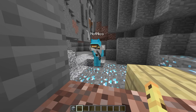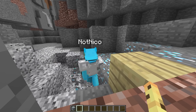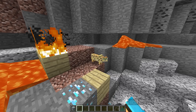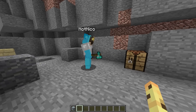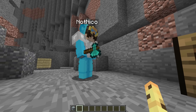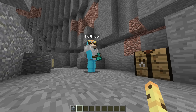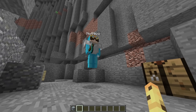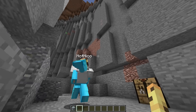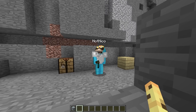Niko: Am I going crazy? I think I might be going crazy, but you know what? This is so many diamonds. Cash: That was a close one. Niko's making tools with his diamonds. Niko: Now I got a diamond sword, pickaxe, axe, shovel, and a hoe. Cash: What? Why would Niko make a diamond hoe? That's so useless. Niko: This is the best tool in the game. Cash: Oh my gosh, Niko just wasted his diamonds.